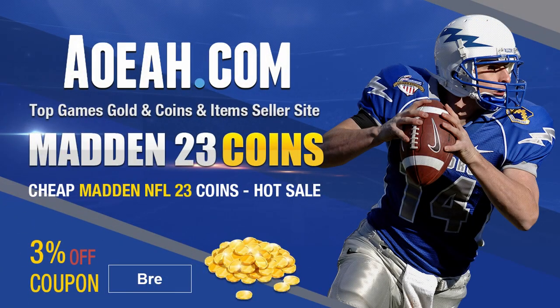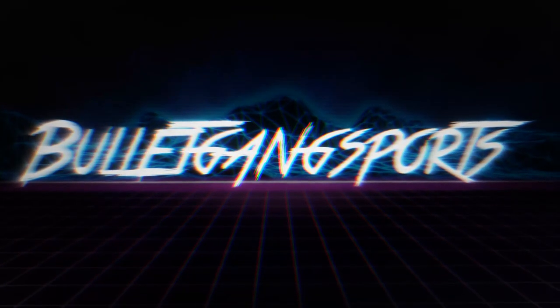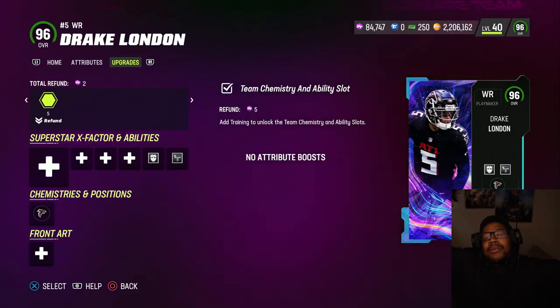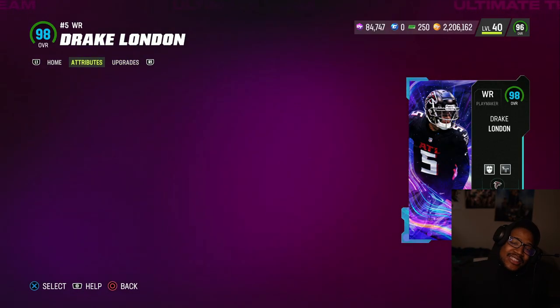If you want to buy some cheap and reliable coins, check out my sponsor AEAOH.com for the best coins on the market. Use code BREE for 3% off and build that stash. Glad you're on YouTube — we're back here with another video for you guys today.